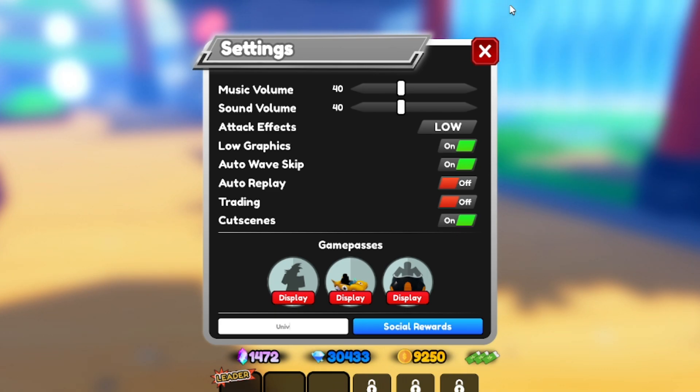Another code is 'universereset' — U-N-I-V-E-R-S-E-R-E-S-E-T. It gives you 150 stardust but you need to be leveled up to level 40 to redeem it. After that, there's 'thedrumsofliberation' — T-H-E-D-R-U-M-S-O-F-L-I-B-E-R-A-T-I-O-N — which gives you 2,500 gems, but you need to be level 100 or above.